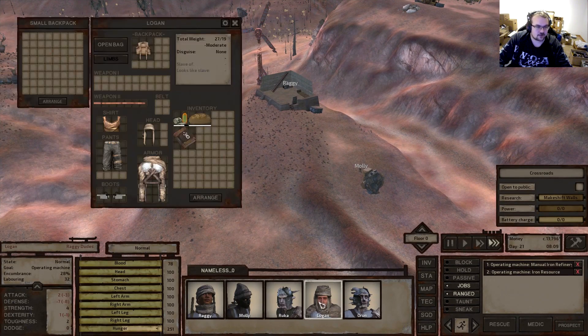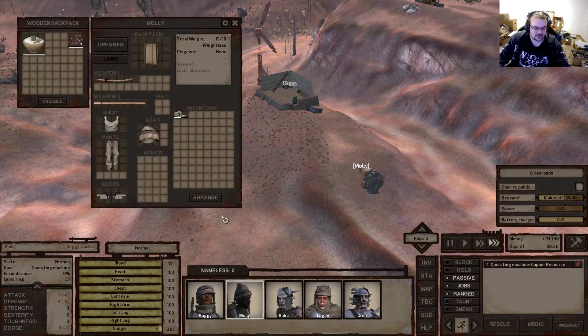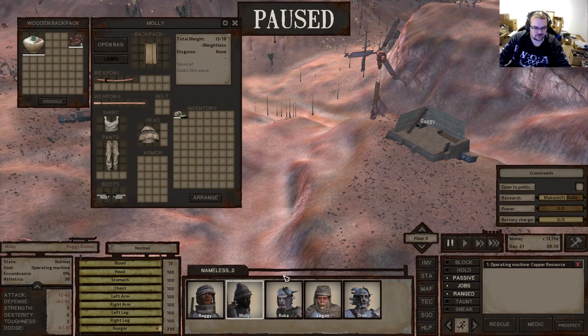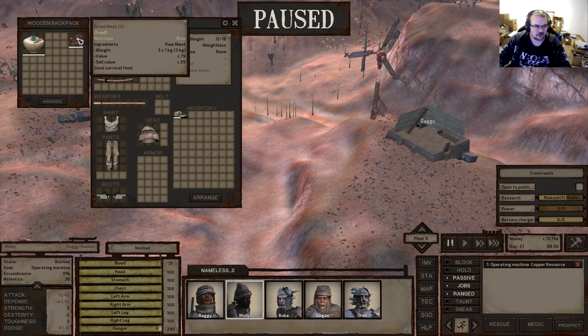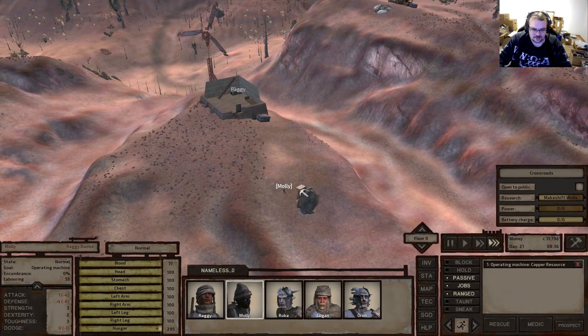Let me check everyone still has food - looks like not everybody does. Let Molly run over real quick and get some food to these people. Auron would need something, and we'll give something to Logan as well. That will work for today at least.